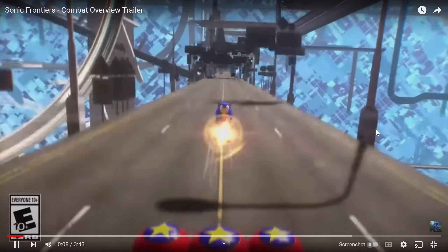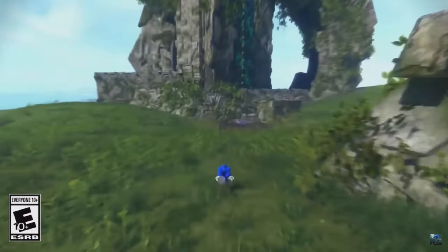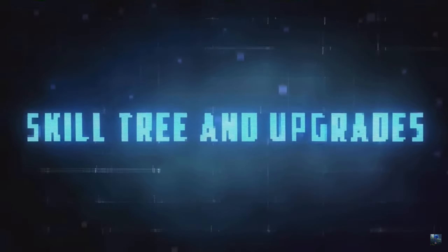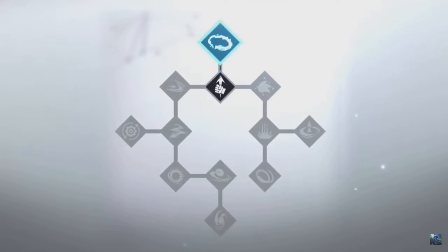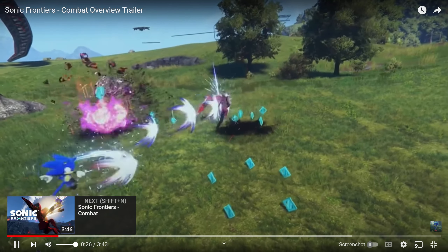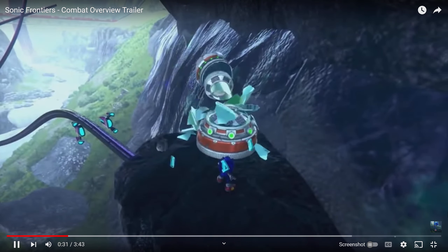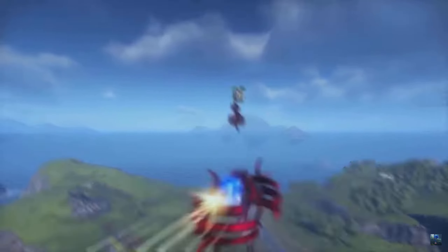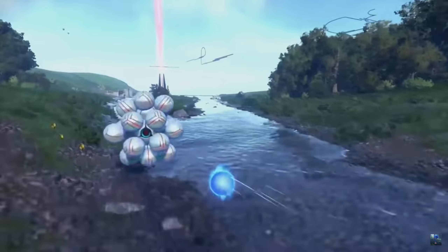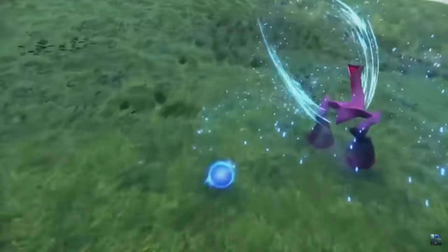Sonic Frontiers introduces a new take on the action-adventure and platforming genres by combining blistering speed with blazing combat. For the first time, Sonic has a skill tree full of exciting and powerful new abilities to learn. To unlock new skills, you'll need to collect enough skill pieces from fallen enemies and breakable items around the islands. Sonic also has a standard move set including a homing attack, drop dash, and stomp at the beginning of the game.